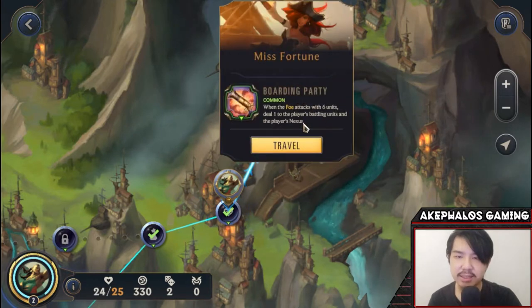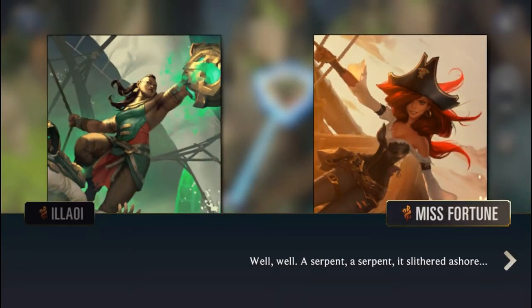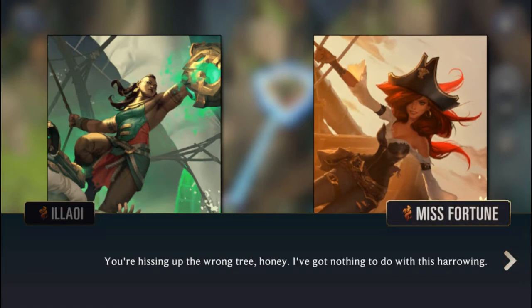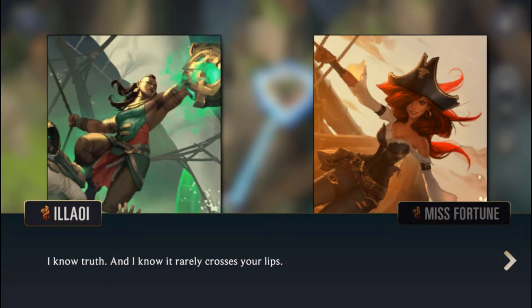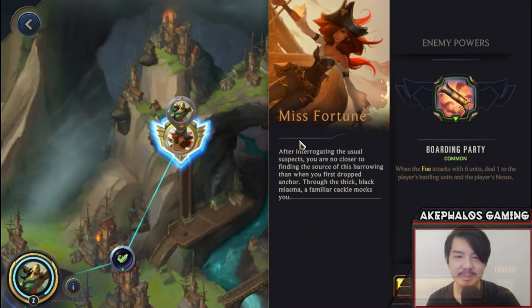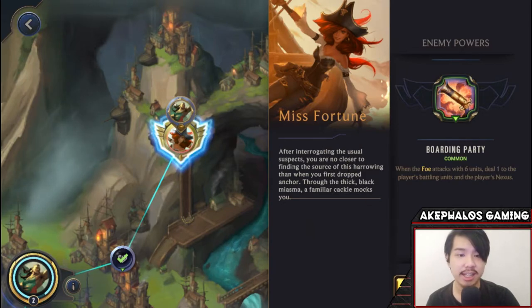The Miss Fortune encounter: when a forward attack is with six units, deal one to the battling units and player's nexus. Then the dialogue: 'A serpent, a serpent, it slithered ashore.' 'Fortune. Is this madness you're doing?' 'You're hissing up the wrong tree, honey. I've got nothing to do with this harrowing.' 'I know truth, and I know it rarely crosses your lips.' 'Careful — if you're going to shoot across my bow, I might have to return fire.' 'Sure you can handle me?' 'I sure as hell am going to try.' Let's go ahead and confront her.